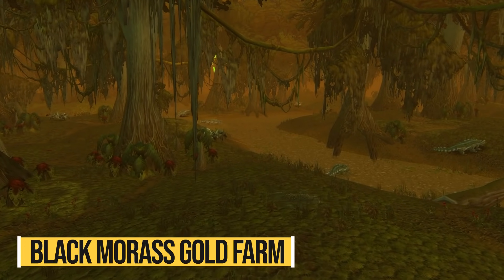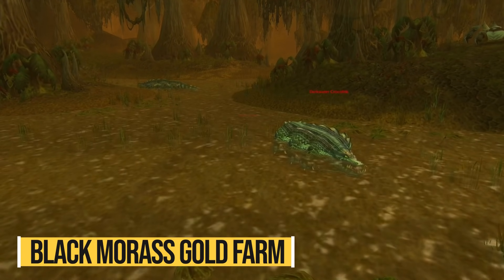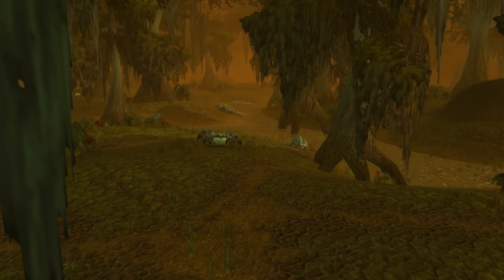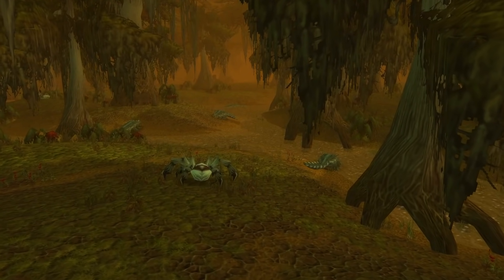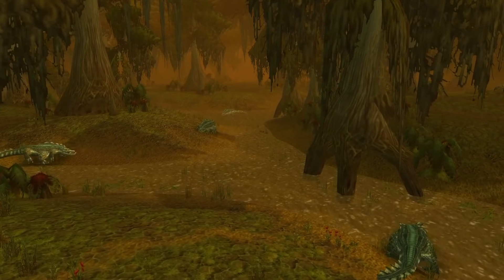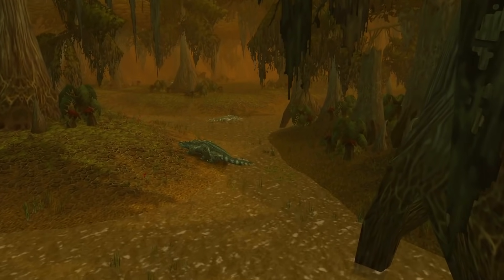Another good way to farm gold is the Black Morass dungeon, where you'll find non-elite crocolisks, jaguars, and spiders that you can kill for a bunch of valuable items to sell on the auction house. What makes this spot so good is that it's inside a dungeon, so you don't need to compete with anyone. Keep in mind that this is more for classes that can AOE, like mages or prot paladins — if you don't have AOE capabilities, you'll probably struggle to make a good amount of gold per hour here.